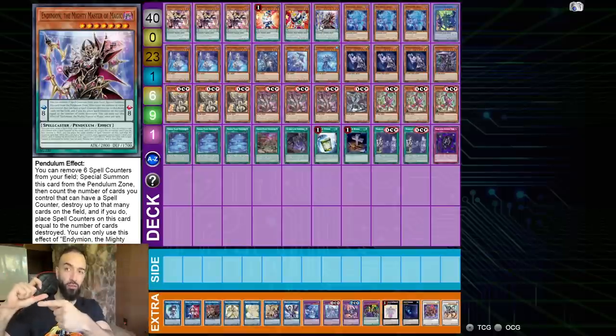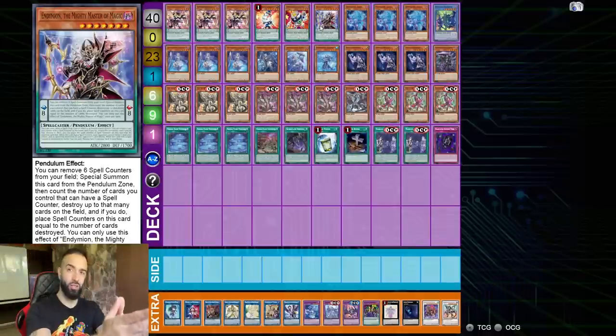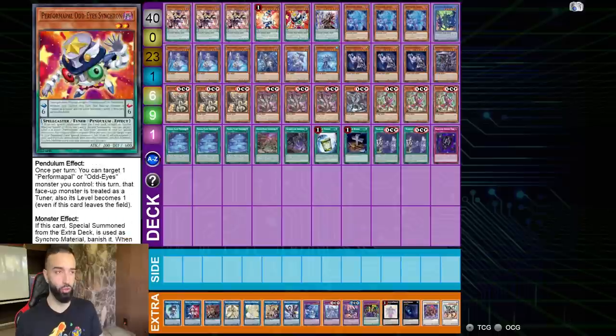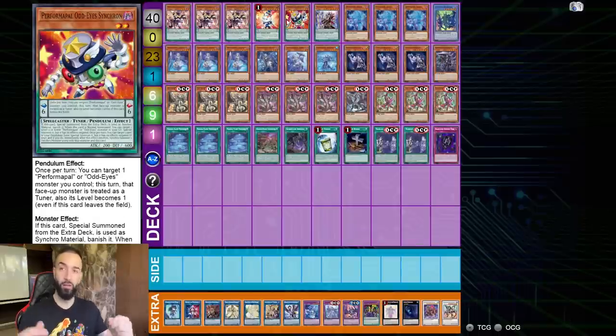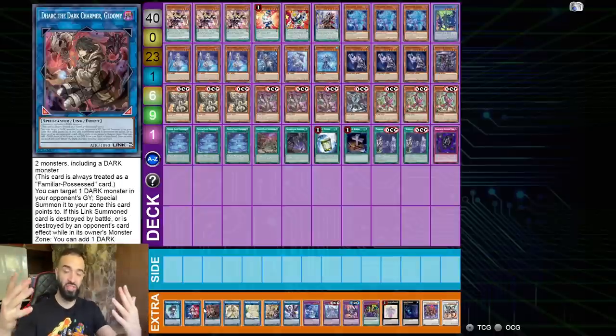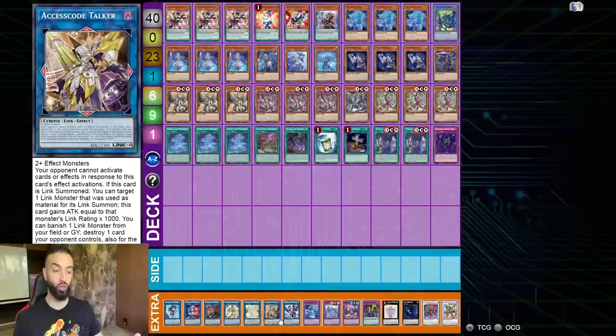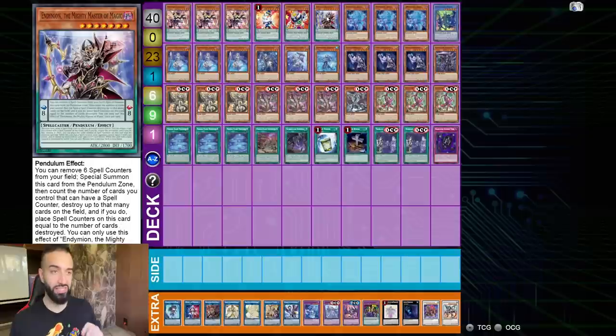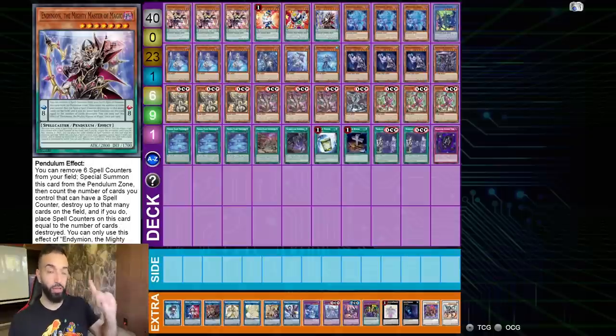Selene hasn't used her graveyard special summon yet. Mighty Master blows up the board, putting counters on Mighty Master. Then you take Selene, remove counters from Mighty Master and Selene, special summon from the graveyard. Selene and whatever you summon - Souls, Joker, Odd-Eye Synchron - make Access Code. Mighty Master pops two, Access Code pops two, Beyond the Pendulum pops two - you pop six. With 8100 attack after popping six, there are only six monster zones - it's an OTK no matter what.